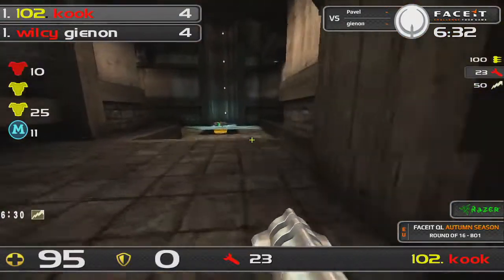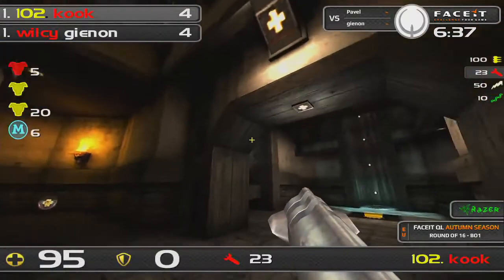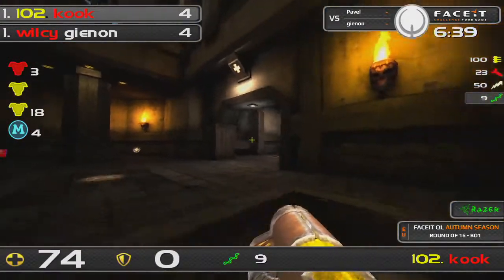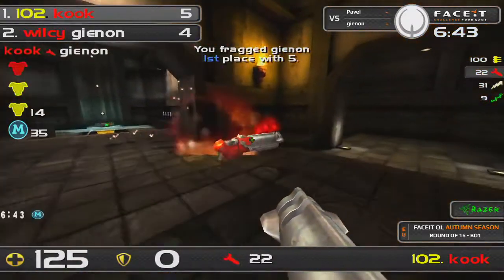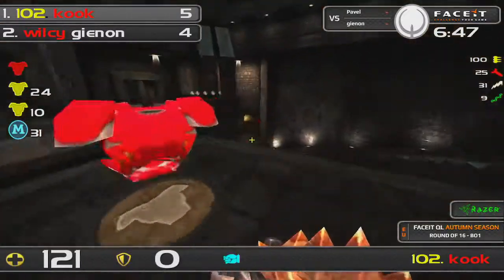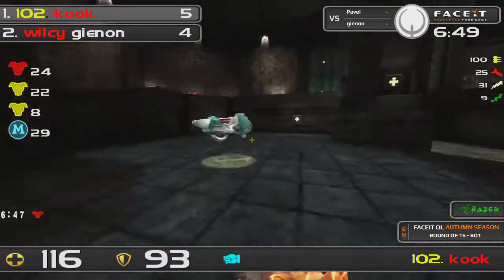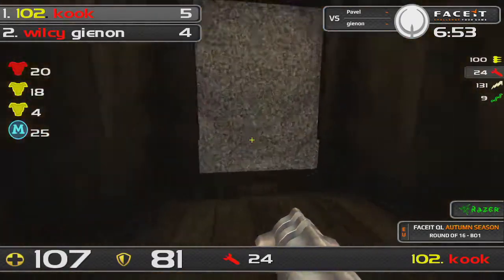Interestingly, when Pavel went aggressive there, he missed all of his LG. When Guinan was on 5 health, Guinan hit 200 damage he shouldn't have hit. Right now Pavel is on 120 health instead of 200. But it looks like that window of opportunity for Guinan kind of faded away there, because he wasn't able to do much in time.